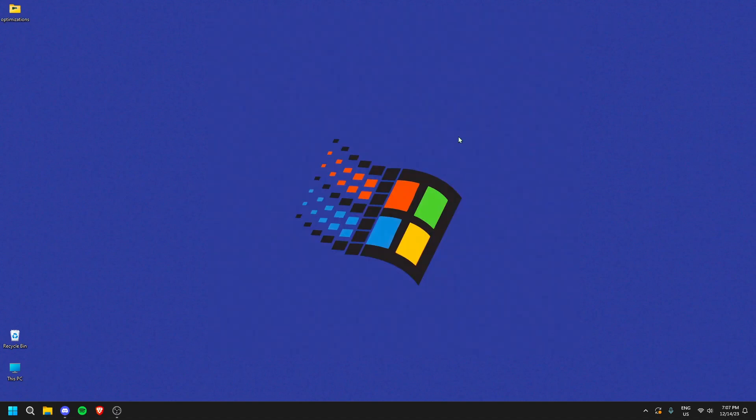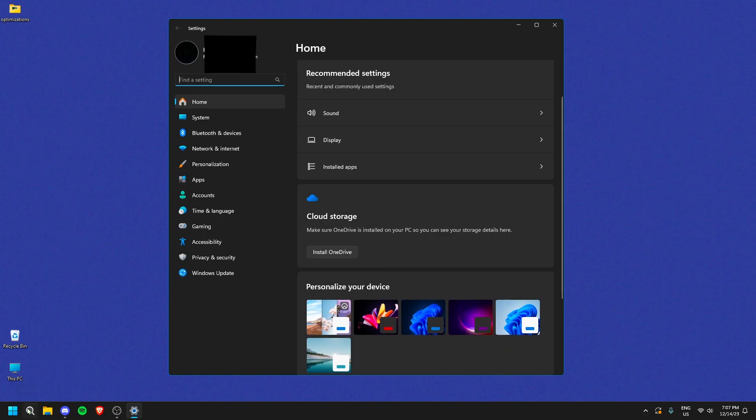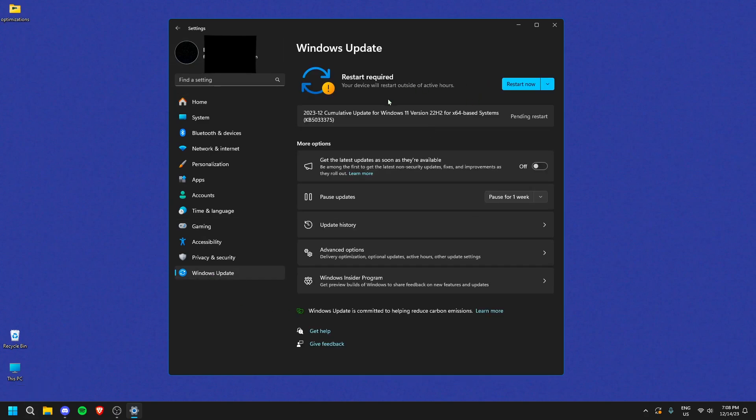Next, make sure your PC and drivers are updated. Go to Settings, click Windows Update, and check for updates. You can set it to update automatically overnight, but I recommend turning that off because it could run while you're gaming and cause performance issues. Make sure your PC is always up to date — you can restart now or after this video.